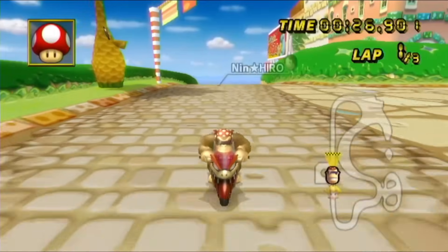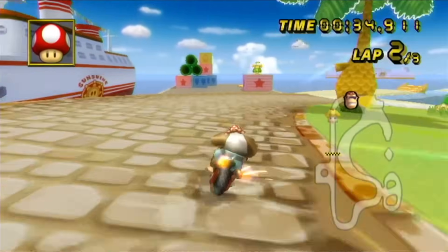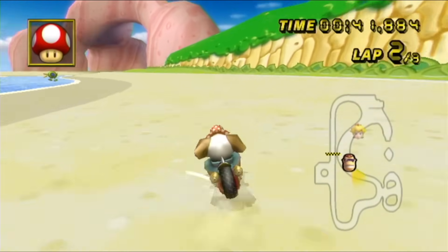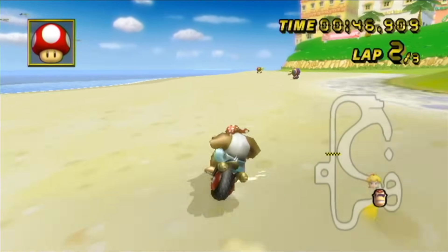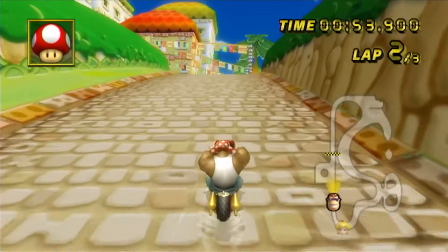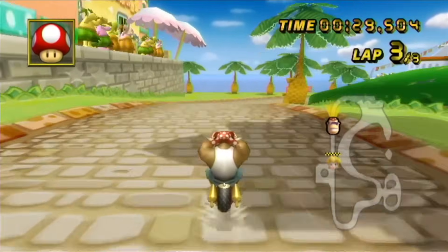I can wheelie all the way down this stretch. Already two seconds ahead, but I had to use two mushrooms, so let's try to clean things up a little bit. This is definitely not my best course, so it makes sense that I might make a couple mistakes, as long as we get enough speed to unlock the fast ghost — that's always what we're after. Got it. 3.3 seconds ahead, so we did it.